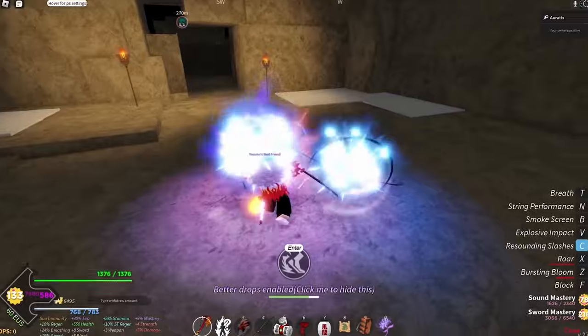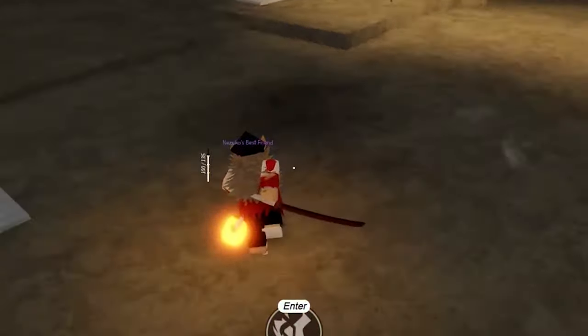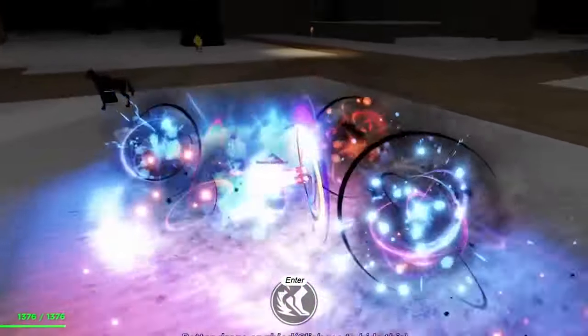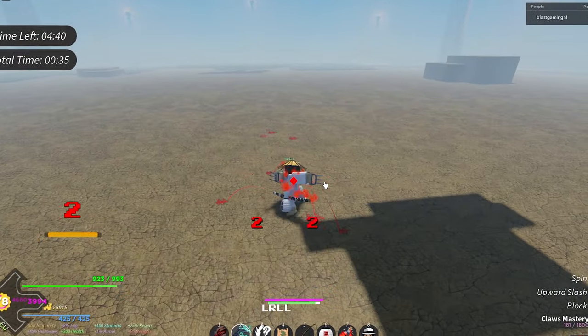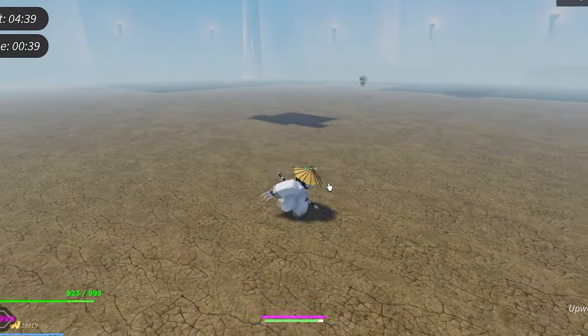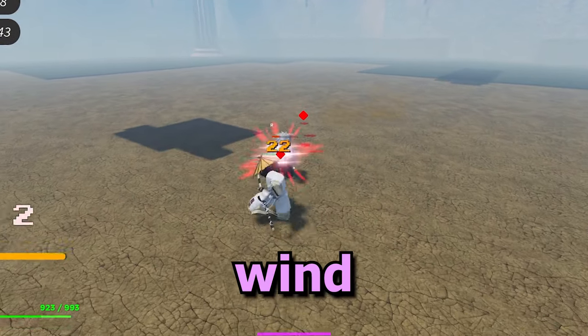Number five is getting a breathing style or demon art. This is a very important one, since if you don't have a breathing style or demon art, are you even playing the game? Personally, I would recommend becoming a demon and getting swamp, dream, or ice, which is the best. But if you really want to become a slayer, you should get either wind or water.